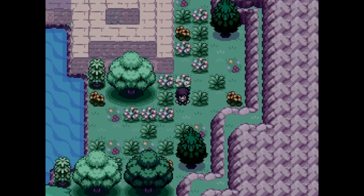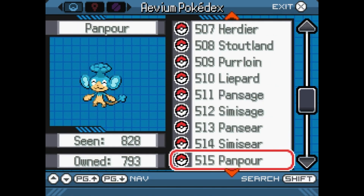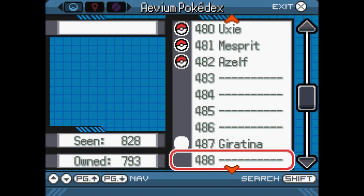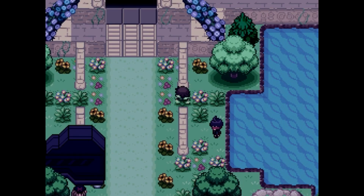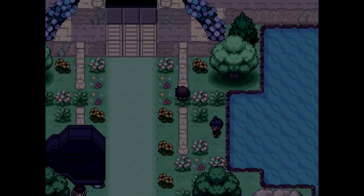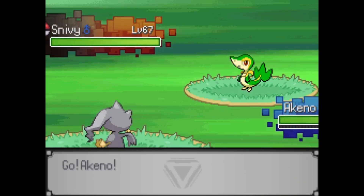We've already got this one. Now that we are done with that, we are officially done with Gen 4 — all that's left are the legendaries. Next up is a new encounter in this area: Snivy is in here with a 5% chance, so it's going to take a little while. And here's our final mon for today — Snivy.